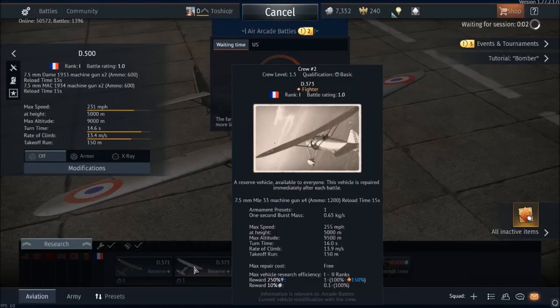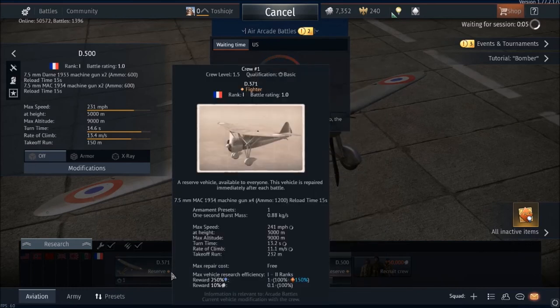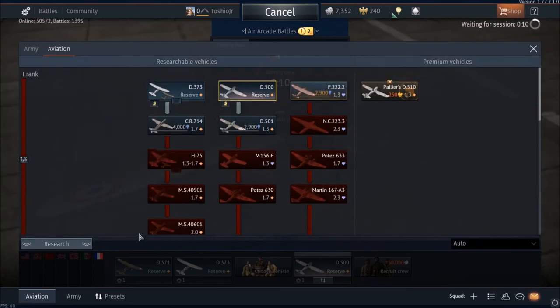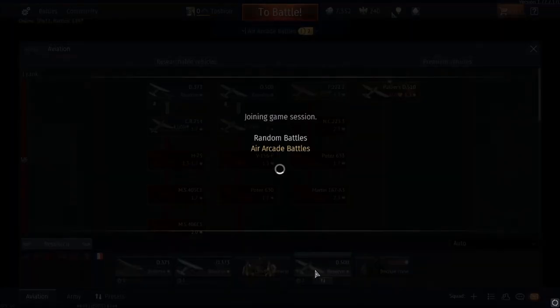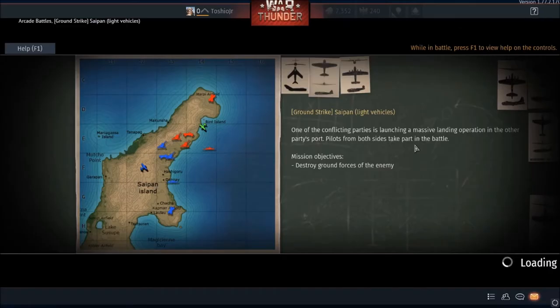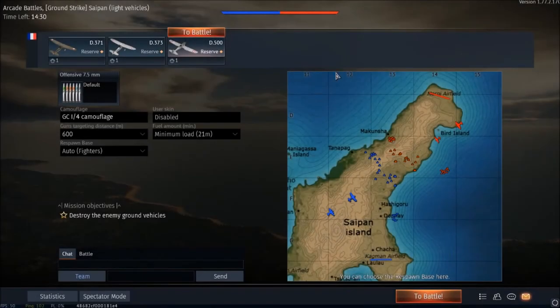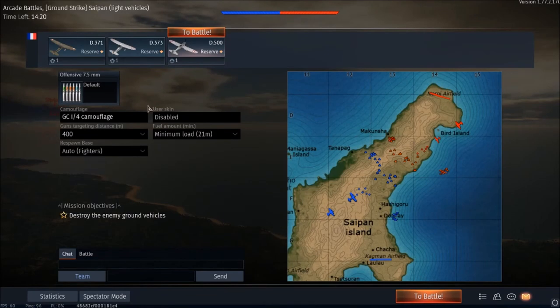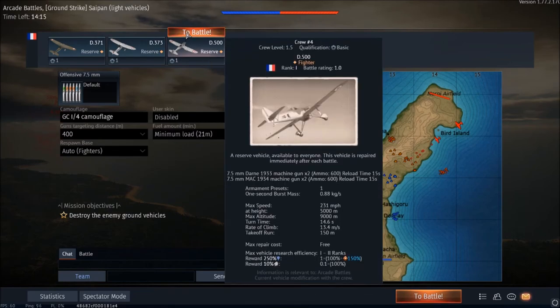We're now on. If you look, we have three vehicles lined out in our crew slots. If you need to add a vehicle to a crew slot, just click the research tab, click on the vehicle, and then click on the crew slot you want to assign it to. I set my gun convergence to 400, and you want to have minimum fuel load so you can have maximum performance in battle.